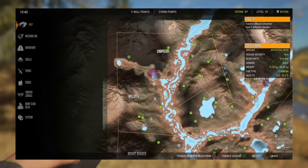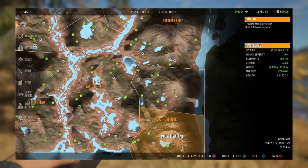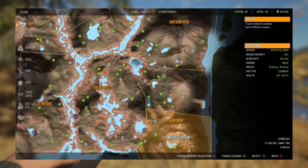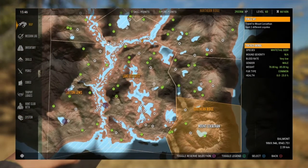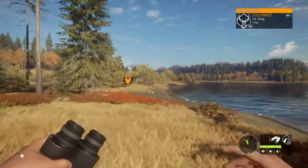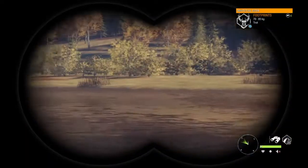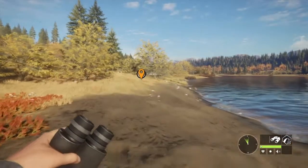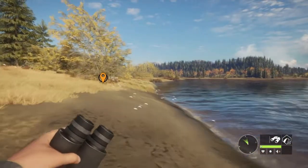For blacktail spots, there's this lake, this lake, Balmont Lake, this little lake, that one's a good one, and this one up here — that's about all the ones I checked. I know there are blacktail at this one, they're just sometimes in a weird spot and sometimes in a great spot. I would definitely go with blacktail out of this — that's at least what I would advise to all the beginners out there. Thanks everybody for watching, I'll see y'all next time.